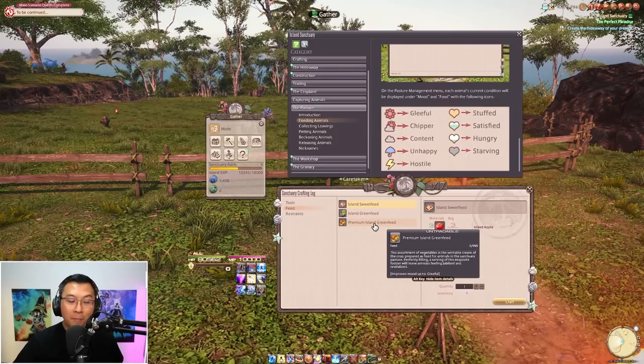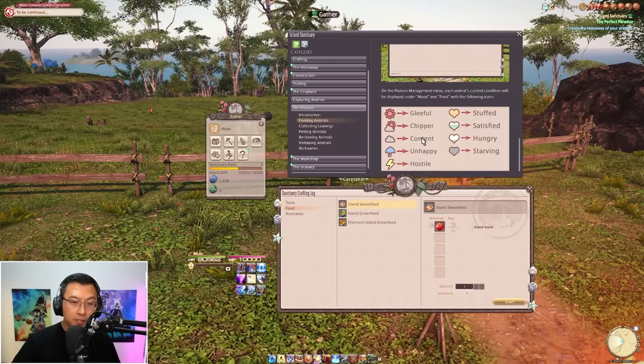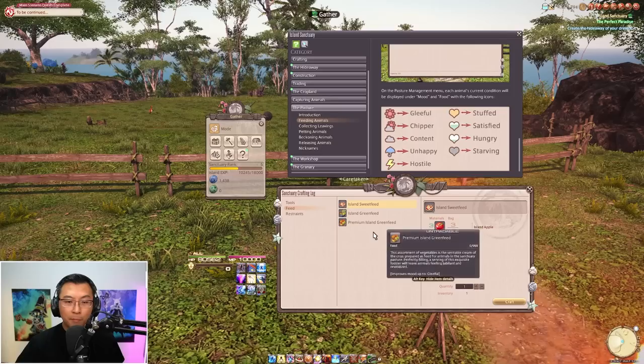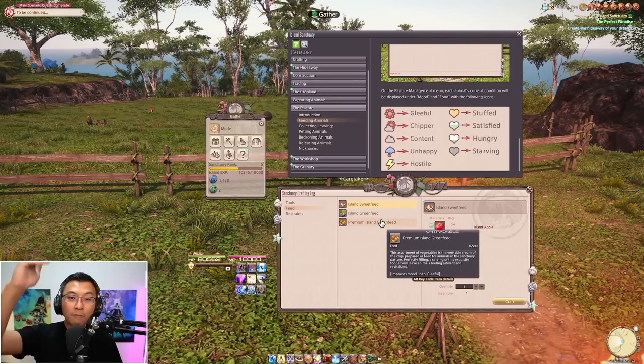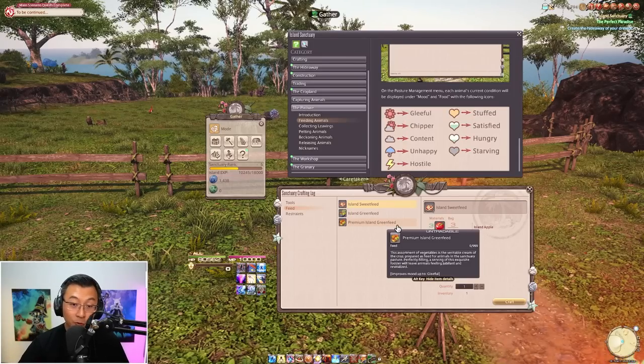To reach Gleeful you need Premium Island Green Feed. The tooltip confirms it improves mood up to Gleeful, and in the description it says it is perfectly filling. In my testing, Premium Island Green Feed seems to bump up mood by two levels all the way up to Gleeful. Naturally this feed consumes the most resources to craft.